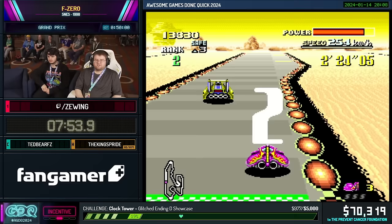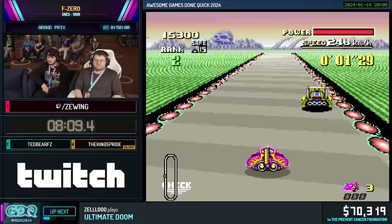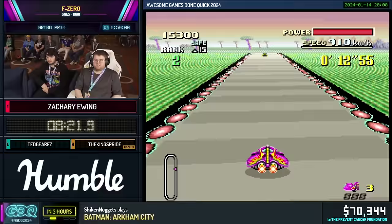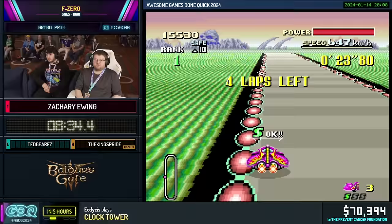That wasn't too bad — usually they give me a lot more trouble. And here's Deathwind 1, which is basically the simplest course in the game. I'm going to be at the speed cap for most of this track. This shows off the momentum aspect of the Fire Stingray — its speed takes a long time to drop from 999. If you use any other vehicle on this track, you'll see just how busted this machine is.